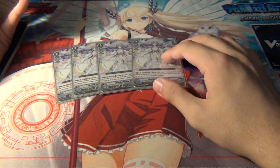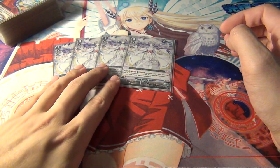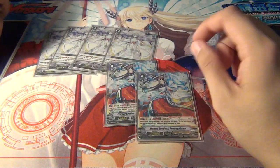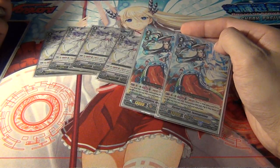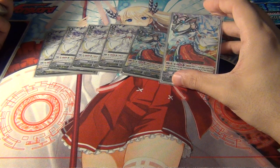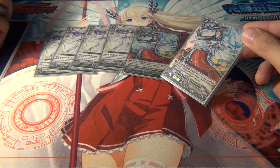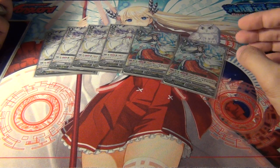Himiko used to be a break-ride card but now she just does her thing. Next we're running two Iwanagahime, and I might actually take this out because this card has annoyed me a lot — it only proved itself like one time in all the games I've used it. It's a soulblast 3 with a vanguard or rearguard effect, so it does have that versatility of being used as a rearguard.